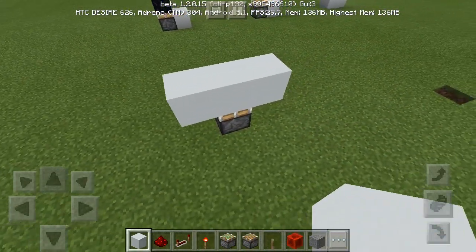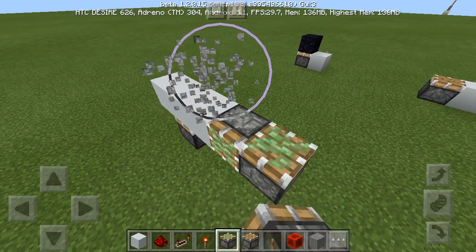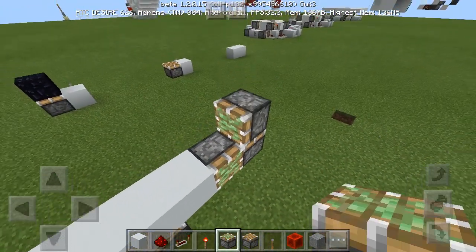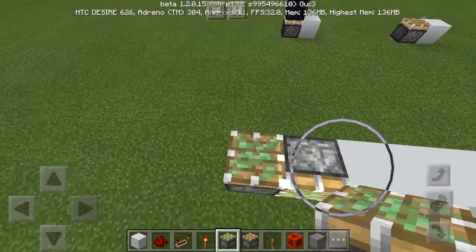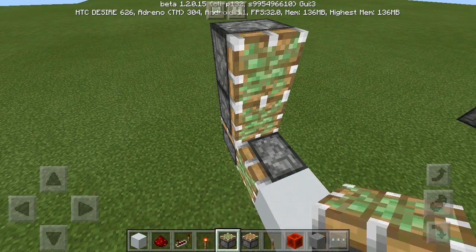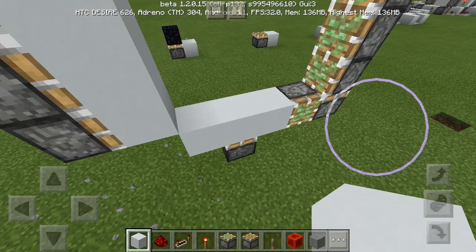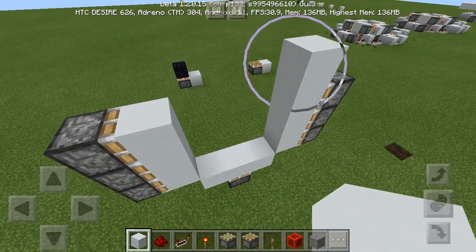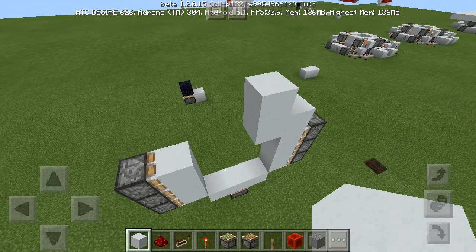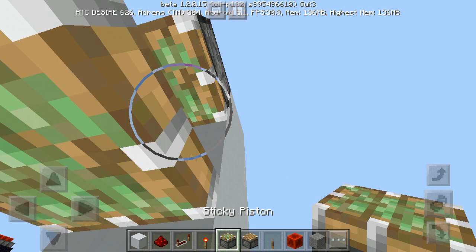And then three pistons on each side like this. You can place the blocks and break those pistons, and then add a double piston extender on the top like this.